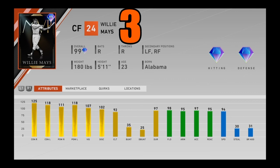We are down to our final three cards. At number 3, we got 99 overall MVP Willie Mays — the World Series reward and one of the best cards in the game. First let's talk about his defense: 98 fielding, 95 arm strength, 97 accuracy, 95 reaction, and 94 speed out in the outfield — that is elite on its own. But we're also talking about his bat. He's one of the best sluggers in the entire game — 125 contact versus righties, 118 contact versus lefties, 111-118 power, and 107 vision. Diamond defense anywhere you put him, great arm strength, great speed. When he steps up to the plate it's not even debatable. Willie Mays is elite coming in at number 3.